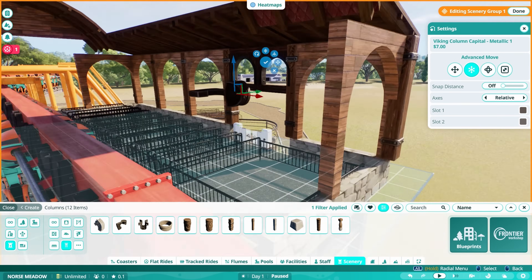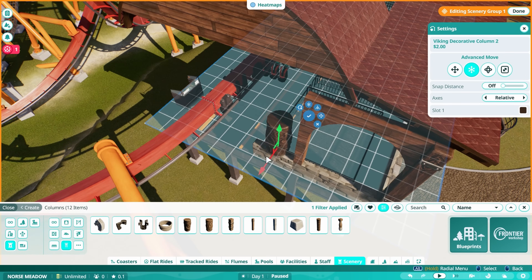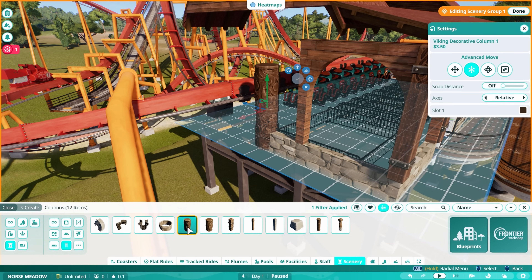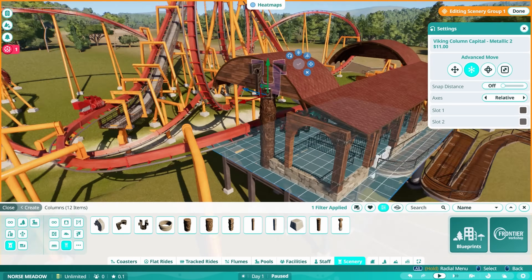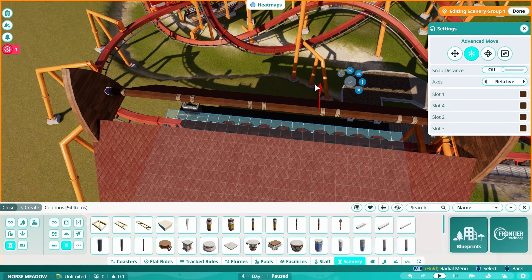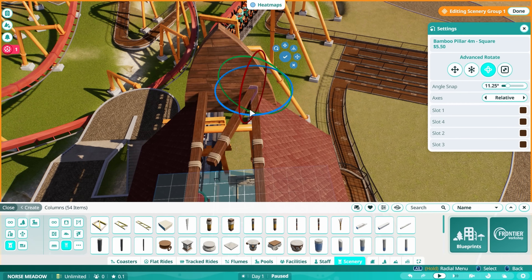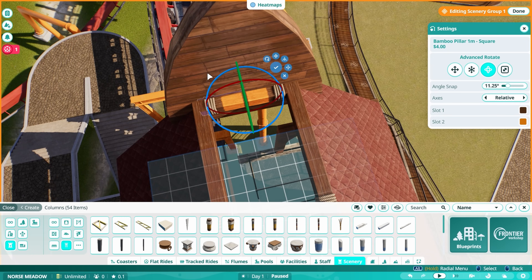This is the Viking scenery set. It gives strong How to Train Your Dragon vibes. Some pieces like the arched roof, the curved roof pieces, and these pillars are very Viking-centric and it's going to be hard to use them in other themes. However, the walls — especially the stone walls and the basic wood walls — are really nice and recolorable. I think they are really good for lots of generic purposes. I know people were upset there's no western theme — these wooden walls kind of look a little western. There are a couple different wooden wall sets in the game outside of this scenery set.